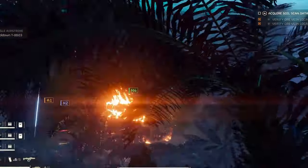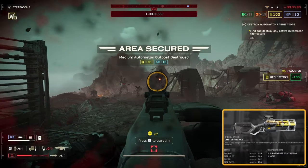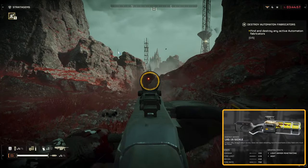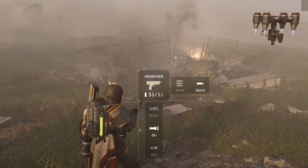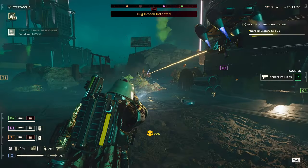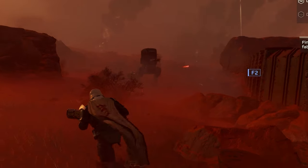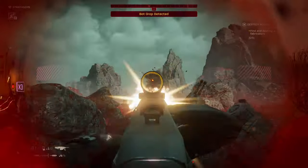Now that we've talked about our stratagems, let's talk primary weapons. Our go-to is the Sickle — this weapon changes the game. Its unlimited ammo is the clincher. Imagine cutting through bugs like butter with a hot knife. For our secondary, we've got the Redeemer, set to semi-auto — smooth sailing through smaller bugs and warriors, then flip back to the Sickle to keep the momentum going. For our grenade, we use stun grenades — perfect for stopping a charger dead in its tracks, giving you that golden shot with your heavy machine gun.